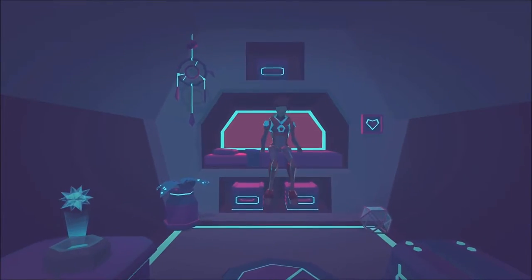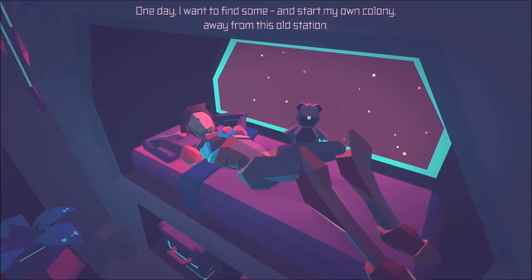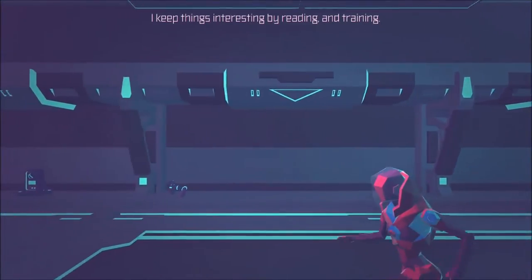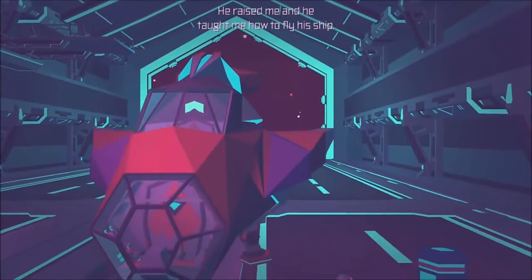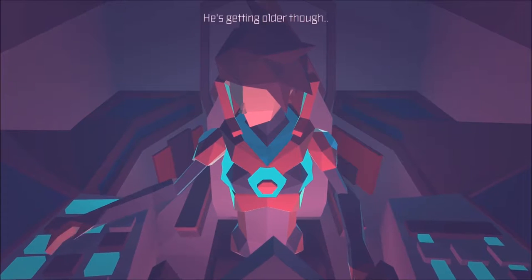Only in pictures and holograms. One day I want to find some and start my own colony away from this old station. I keep things interesting by reading and training. Mr. Mason gives me small jobs here and there so I can pay my rent. He raised me and he taught me how to fly a ship. He's getting older though.